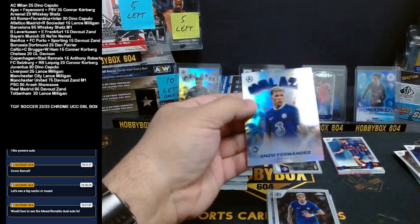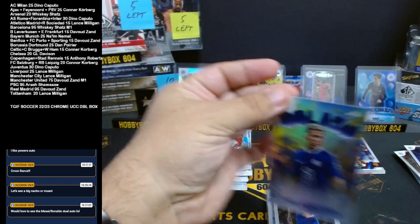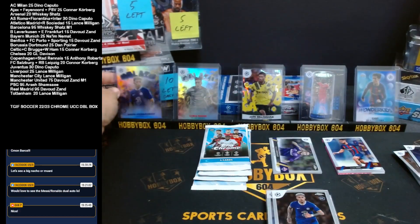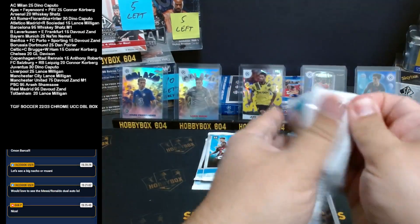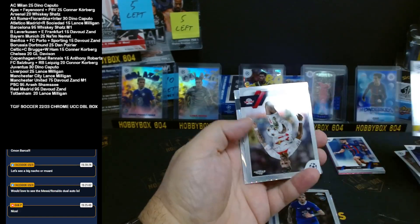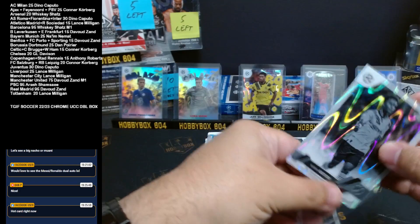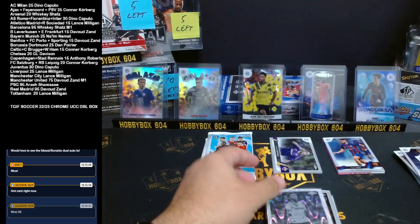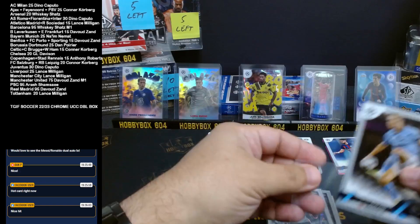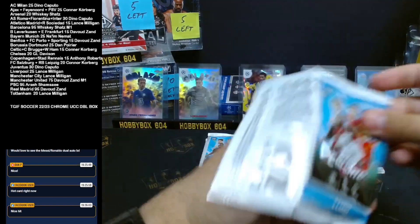And a Golazo Enzo Fernandez for Chelsea. Chelsea is bored. Jogo Bonito there. Another one for Dortmund coming up — that is a Ray Wave of Karim Adeyemi. Lance, do you want the Holland base? Bellingham hot right now? Or the insert is hot right now? I'll throw it in Lance.